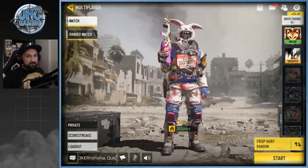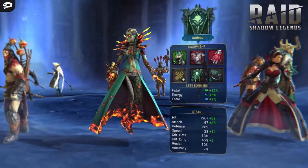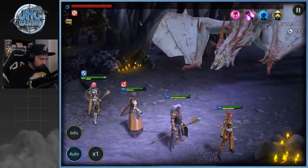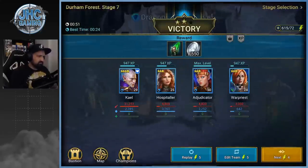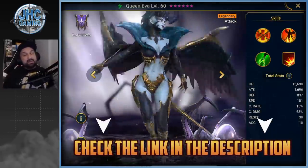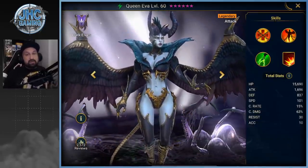Before we start, a quick word from today's sponsor. This video is sponsored by Raid Shadow Legends. Raid Shadow Legends is a dark fantasy RPG available on mobile and PC — you can play your same account on both. If you guys have free time right now and want to try new games, might as well download it. Link in the description, it's totally free.